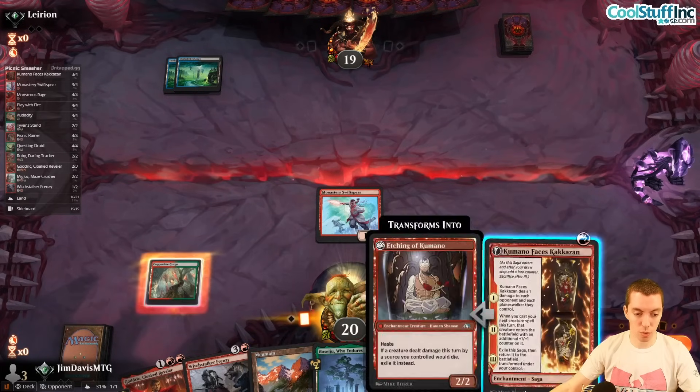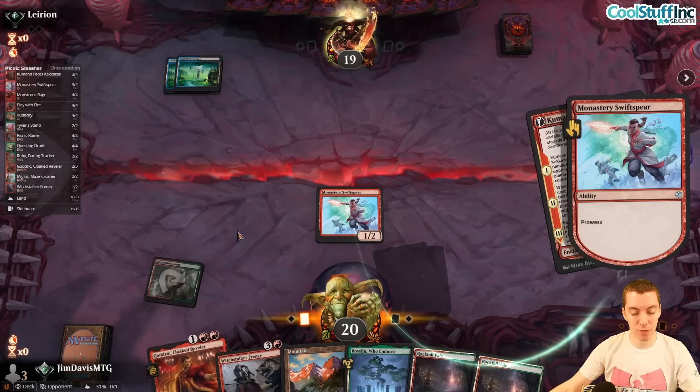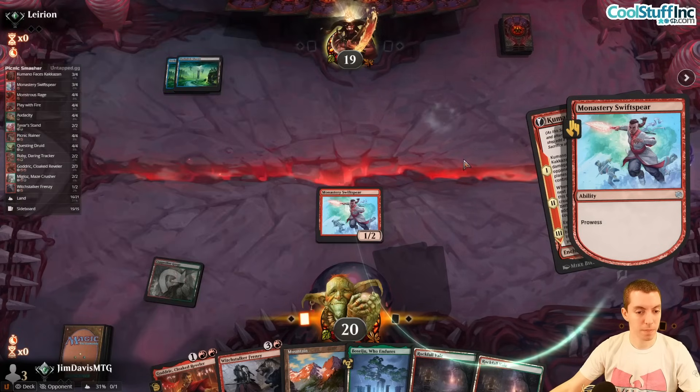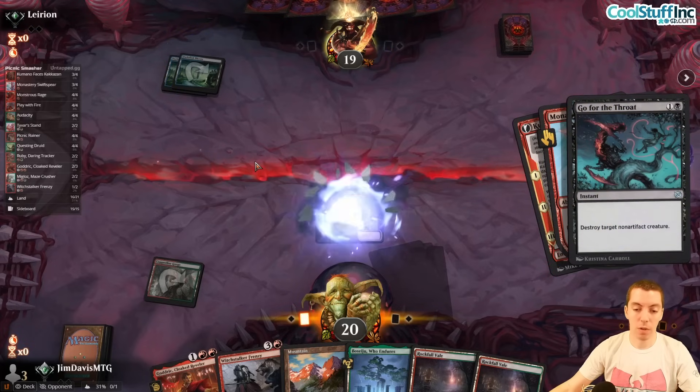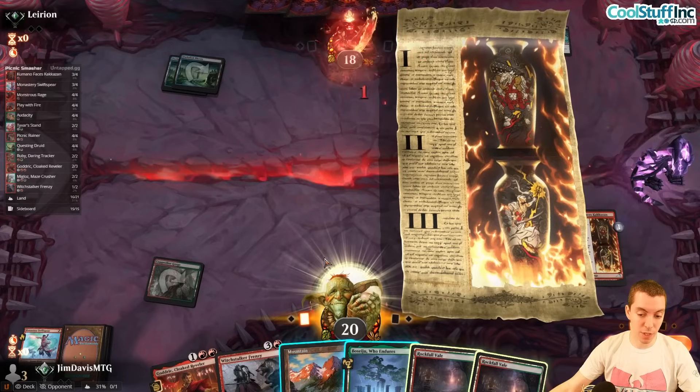The draw spells are really the number one priority here. Here's Kamado — supposed to be a target for Go for the Throat, but that'd be fine for our Godric. Kamado is such a good card — just excellent, excellent, excellent.